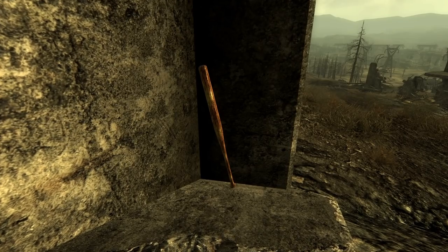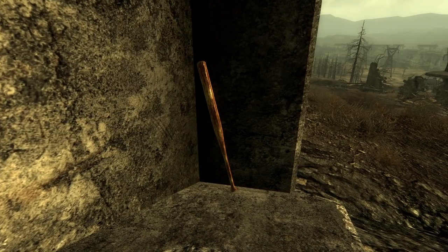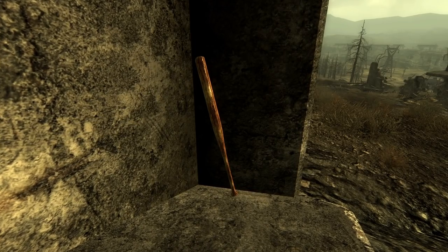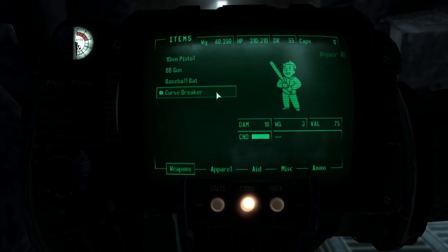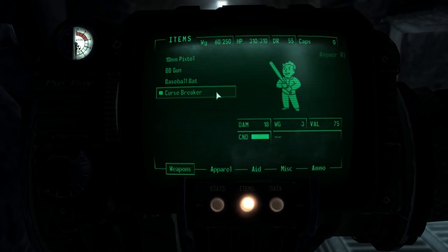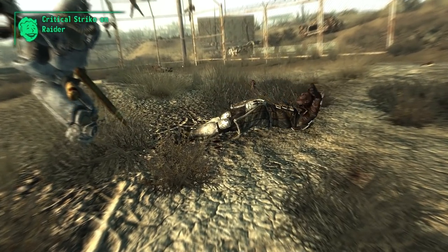One instance of this is the unique baseball bat known as the Cursebreaker. This cut melee weapon is visibly identical to its common counterparts, much like most, if not all, of the unique weapons in Fallout 3. The Cursebreaker does a bit more damage than the standard baseball bats and has a better critical chance as well, meaning you will swing for the fences most times you square up with this swatter.